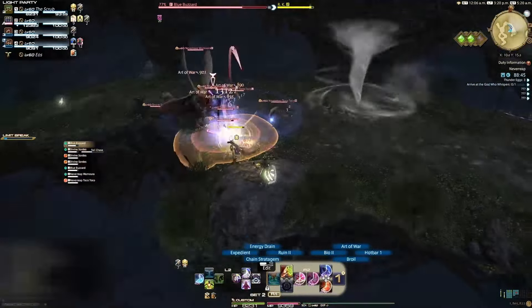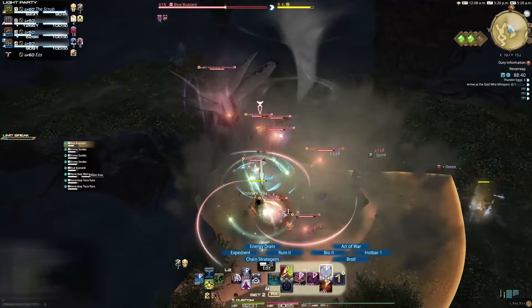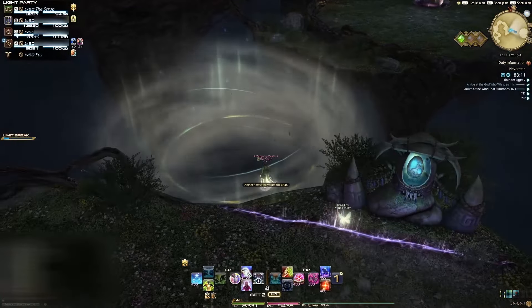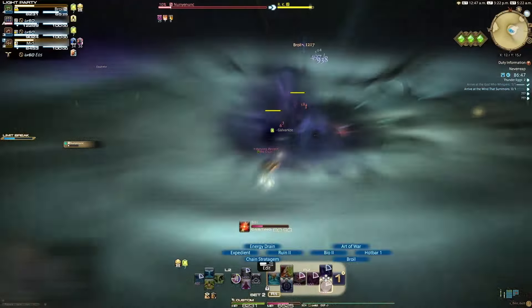Watch out for the tornadoes on this island. If you run into them, you'll be thrown into the air. The easiest way to avoid the tornadoes is to have the tank pull everything onto the rock that is almost opposite the Cloud Altar. Do your best to avoid the Konal AoE from the Womora and the small circular AoEs from the other mobs. Mitigate appropriately and kill everything. Interact with the Cloud Altar to launch yourself to the next island — it's first boss time.